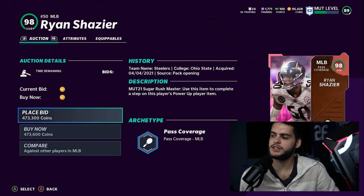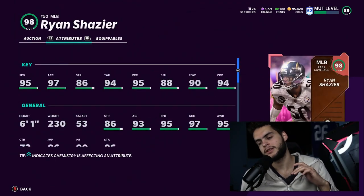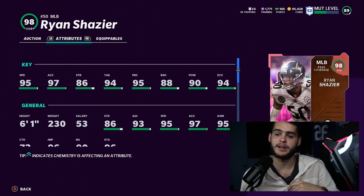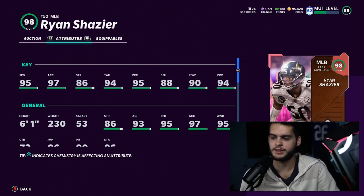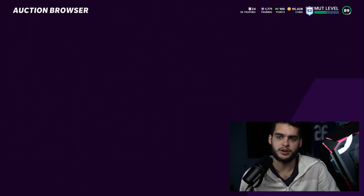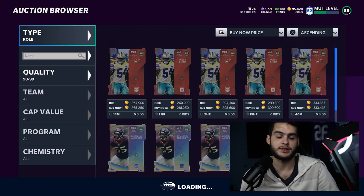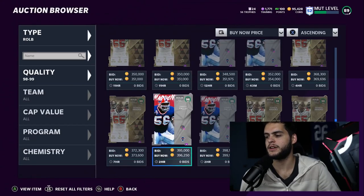Middle linebacker is really just not being used this year. If you're going to use one, Ryan Shazier gets 95 speed chemmed up, 99 zone, above 90 hit power, 98-99 speed, above 90 block shed, and 98 acceleration. The card is crazy all around — if this was a year or two ago it would be one of the best cards in the game on defense. But middle linebacker just isn't used anymore. Hopefully no one makes middle linebacker golden tickets; it's all about safeties now.